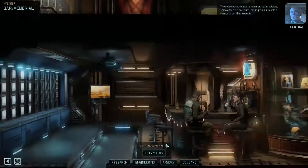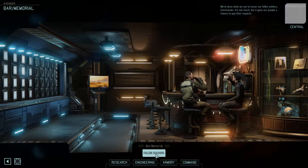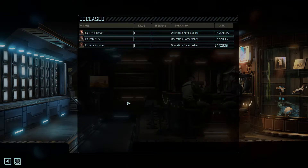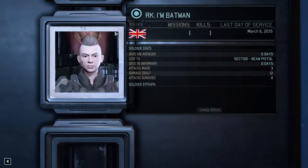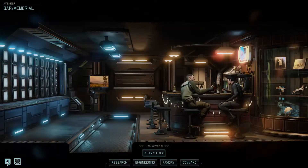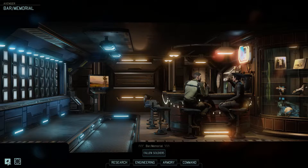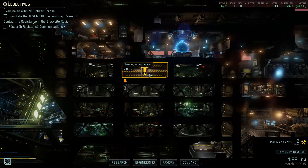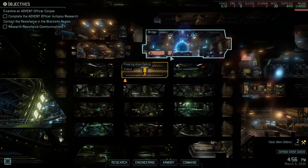Before we continue, we need to visit the memorial and pay our respects. It gives our people a chance to pay respects to fallen soldiers. Batman — you can't see me but I'm doing a salute right now. Hopefully people will fight for you. I'm not very good at eulogies, so — Batman, you fought bravely for that one mission. Hopefully others can do better than you. Sorry, it wasn't my fault you got shot. Well, it was, but yeah.